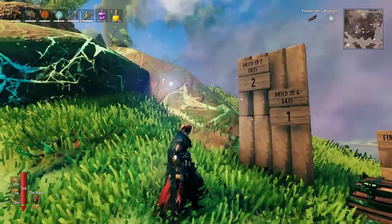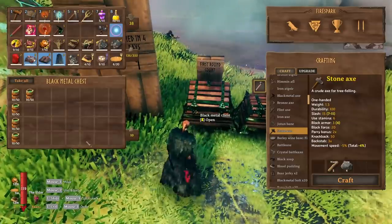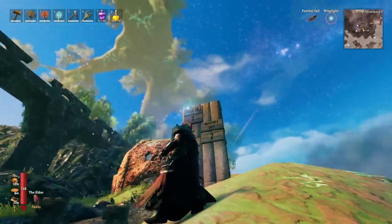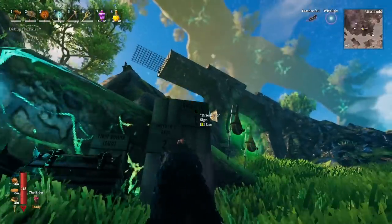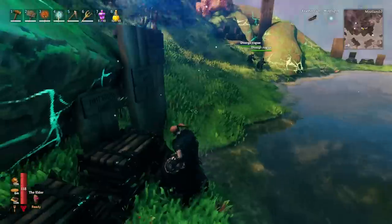You can see here that on this root with two extractors, it dried up in three days and I got a total of 50 sap. This root with one extractor on it dried up in five days — and of course that means we also got 50 sap. Same thing over here: the first round dried up in five days with one extractor on it, and we got 50 sap.